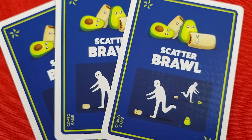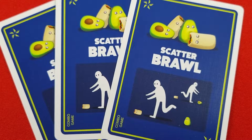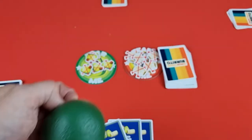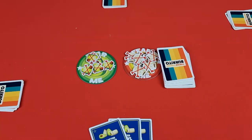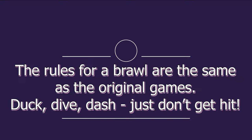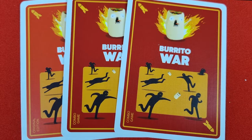The main difference in the combo game is the different types of battles. First is the Scatter Brawl. When you play three of these cards, you announce 'Scatter Brawl.' The players to the left and right of the person who played the cards are in the brawl. Before it begins, the player who played the cards takes all four throwables and tosses them wherever they choose — as far or as close as they want. Once tossed, that player says 'go,' and the two players on the left and right go after them. The player who gets hit first by a throwable loses the battle and must take a bruise or boo-boo from the center. Once complete, reset the table and continue.